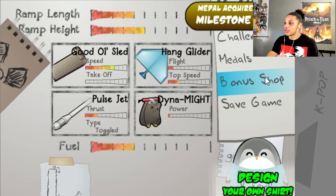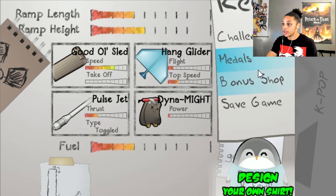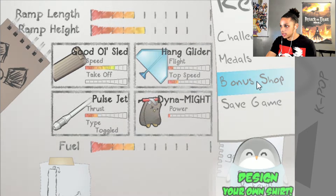We got Traveler 2, Milestone 2, so we got BP for that. With that being said, do I want to try that right now? I do want to try that right now. Let's go to the bonus shop.